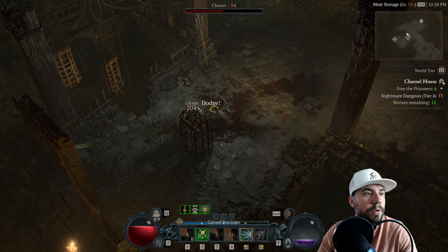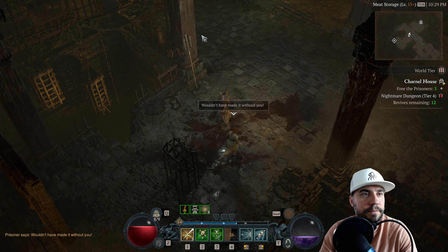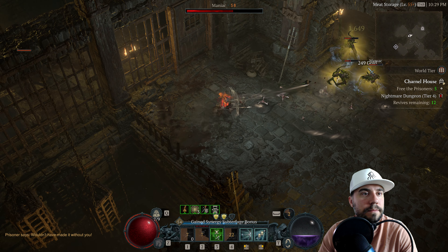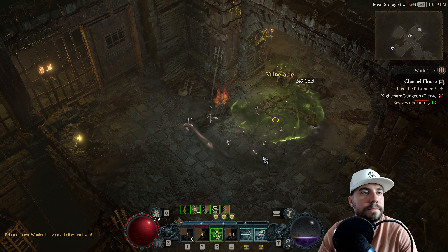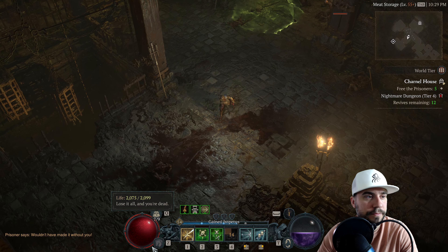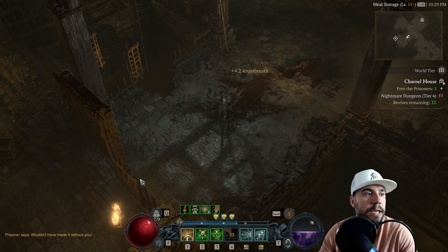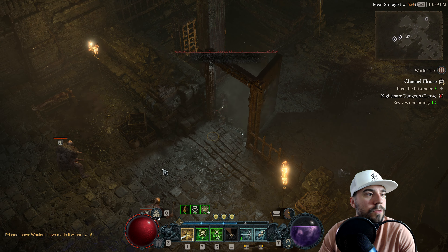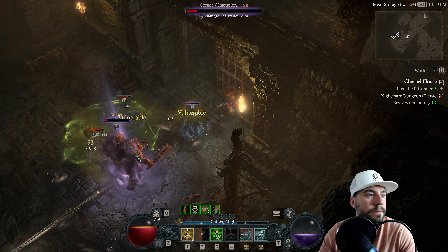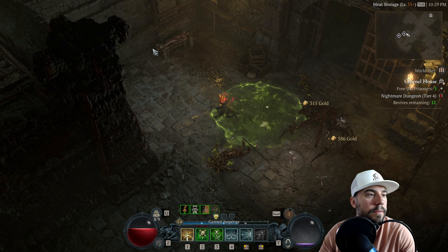We're in the prisoner area. We've got six to free here. One's coming for us — a maniac. Into this room here. Let's take everything else down a little bit faster.